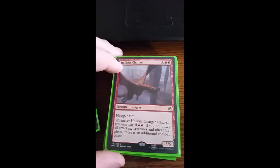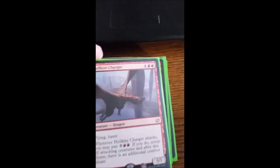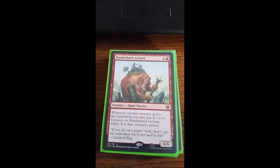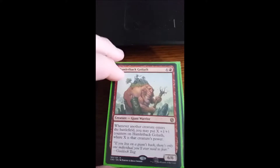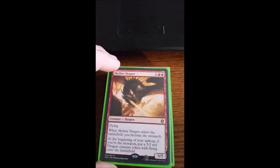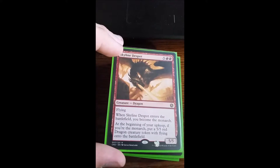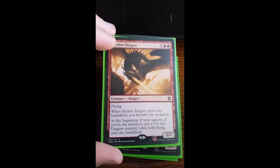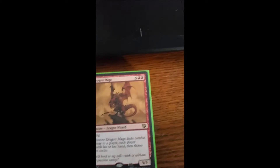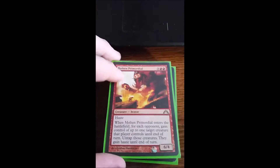Hellkite Charger — when a dragon attacks and I get 6 mana, it gives me extra attack phases. I'm looking for an uncommon from Dragons of Tarkir to go with it. Hamletback Goliath gets out of hand when people don't pay attention. Skyline Despot — when he enters the battlefield I become the Monarch, and at the beginning of my upkeep, if I'm the Monarch, I get a 5/5 red dragon token. Dragon Mage just disrupts other people's hands. Hoard-Smelter Dragon to steal their stuff.